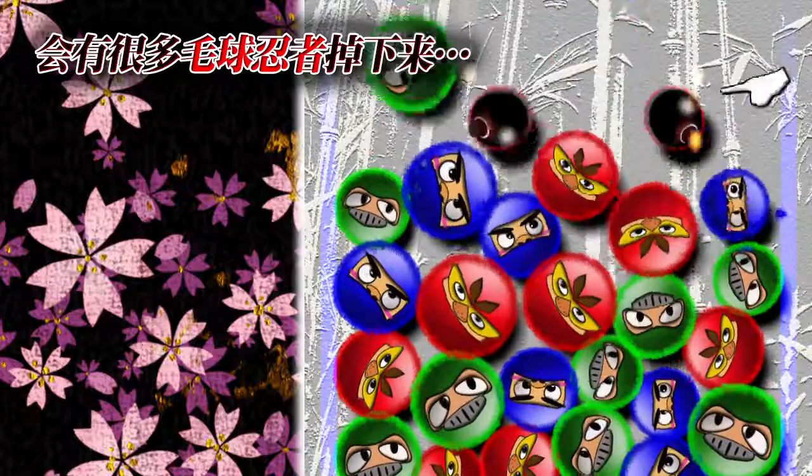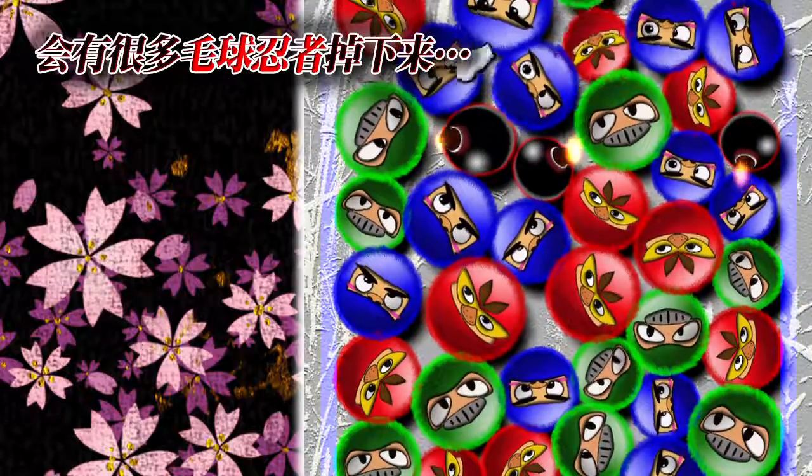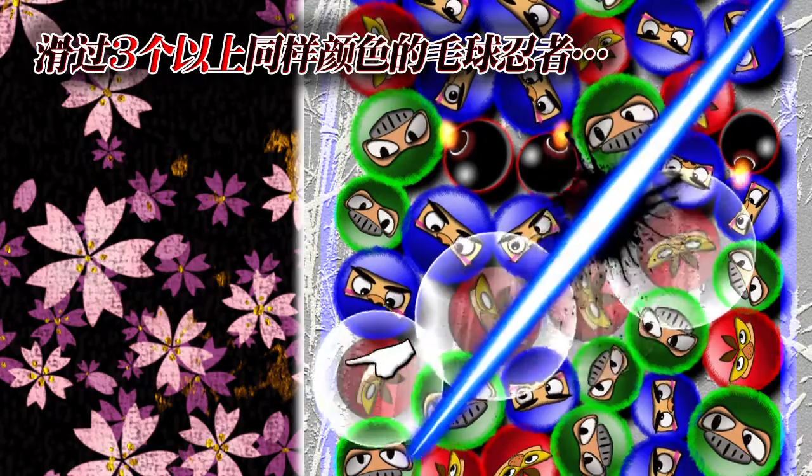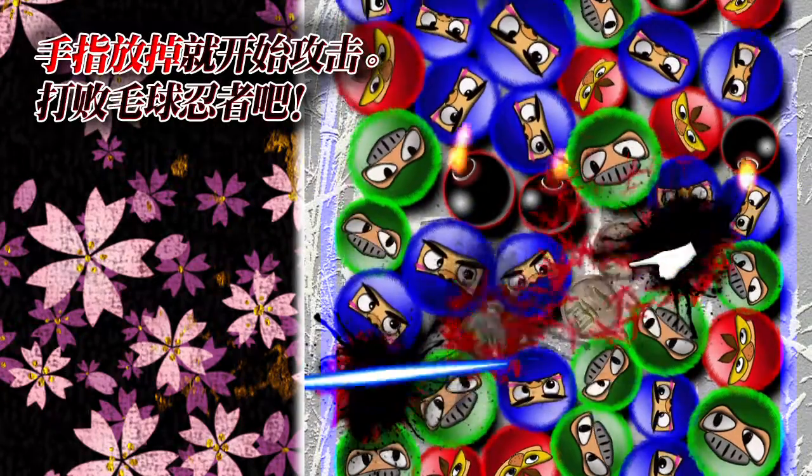A lot of furball ninja will come falling on you. Swipe your finger over three or more furball ninja of the same color and release to start attacking.